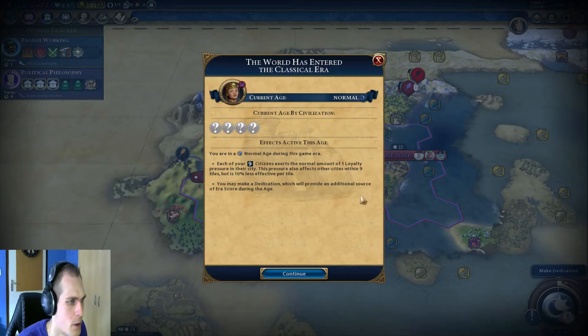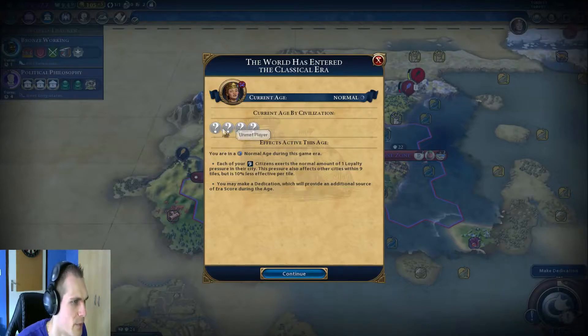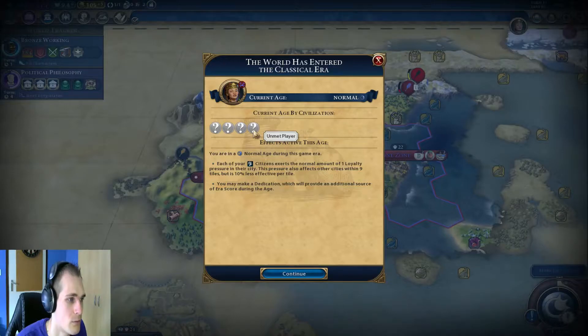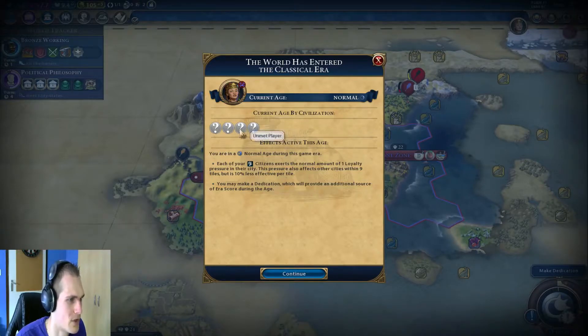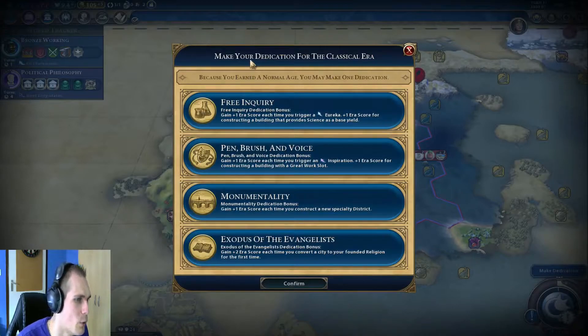And we enter the Classical Era. Current age is a normal age and we haven't met any of the other civs yet. The fact that it only says four civs - does that mean the other three are gone? Did they attack each other? That would be a little bit disappointing. I was wanting to play against at least six and hopefully seven, because this true-start-location map starts with eight civs in total. So if this is really the total amount, we have only four civs left plus us - that's five.